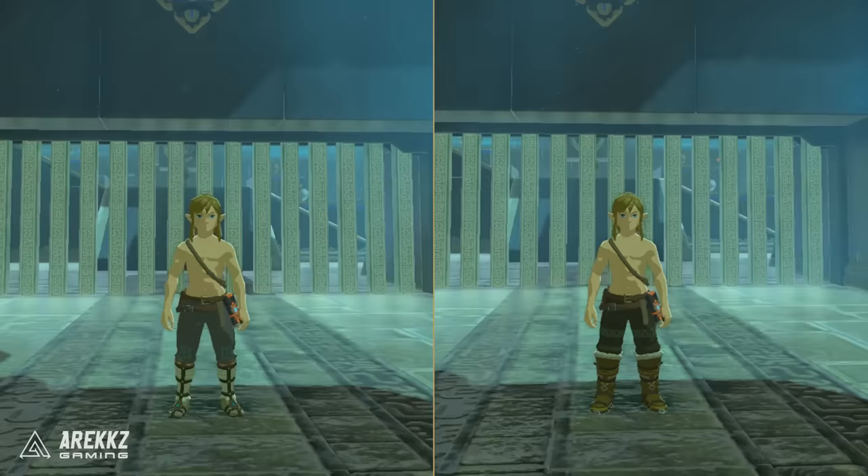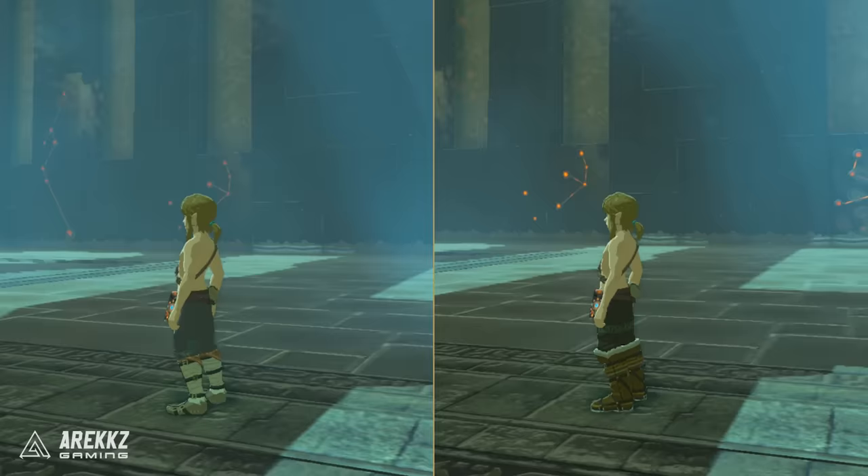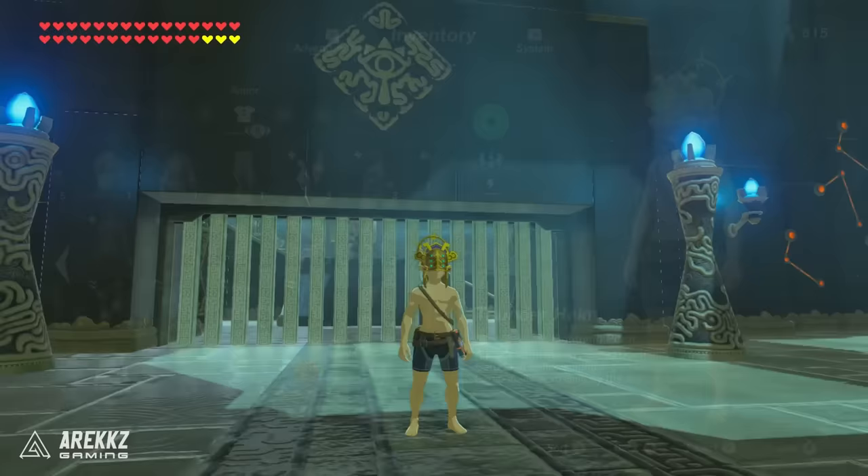You then have two pairs of boots: sand boots and snow boots. The sand boots make it so you can run at normal pace when on the sand, and you get these from the 8th heroine side quest. Upon completing that quest you then get the forgotten sword side quest and that will give you the snow boots. You'll actually get the snow boots first, but once you're given the sand boots you have to return the snow boots until you complete the second part of the quest.